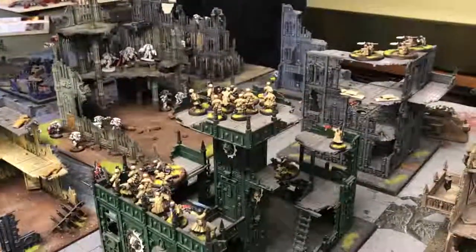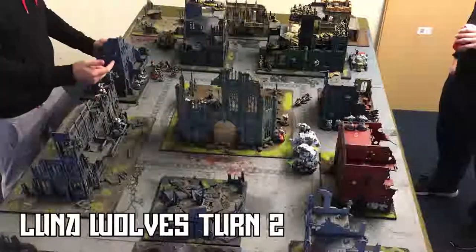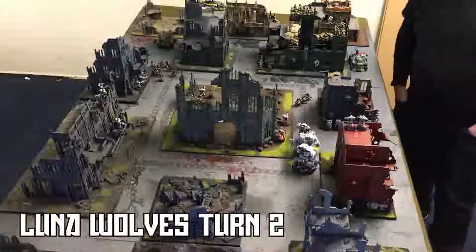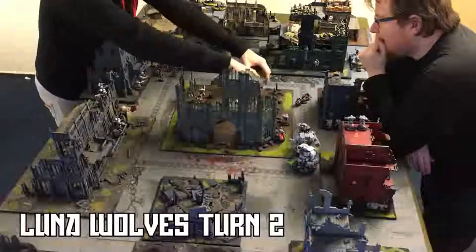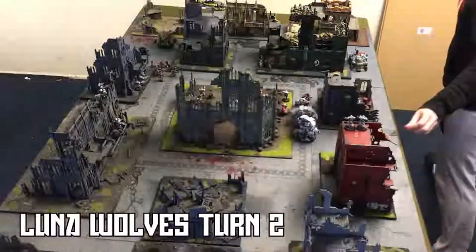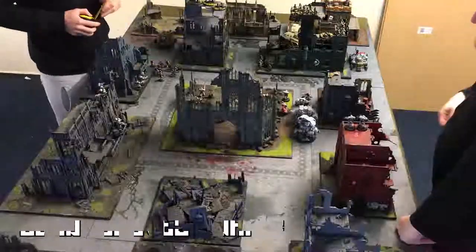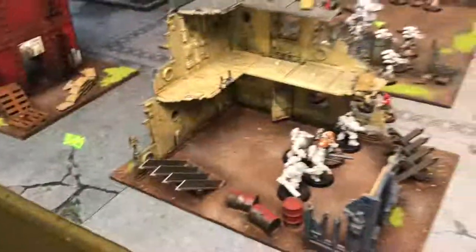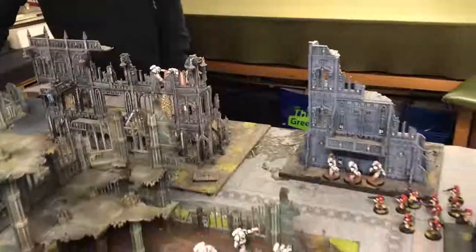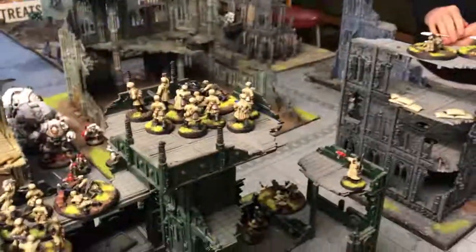Going into Mills' turn two. The Leviathan Thunder Run units have stopped still but the other units have ploughed forward. I checked grappling hooks — can't be used in the assault phase. Mills rolled for both his Terminator reserves, which he intended to drop behind the Lehman Russ — both reserves went narrow, not coming on just yet.